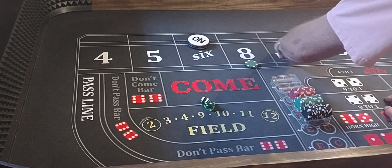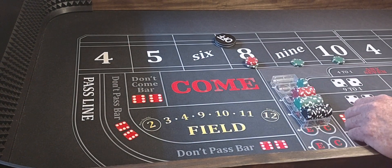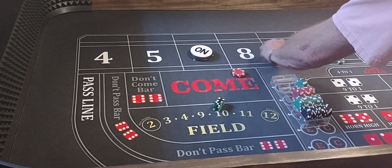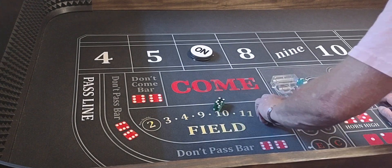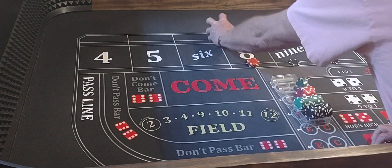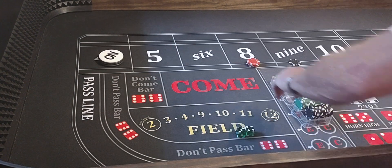We'll go up a little. Coming out. Here we go. 5, 1 — 6. Back on the 6. 4, 3 — 7 out. That ain't really good. We'll go up a little. Coming out. 3, 1, 4 — 3, 1, 4. Big Joe. And we got our 7 out — 2 in a row.